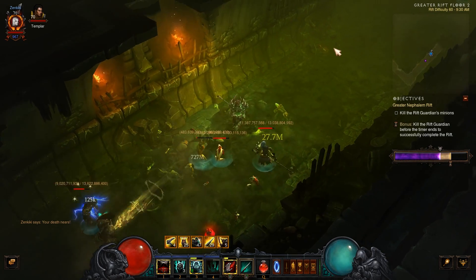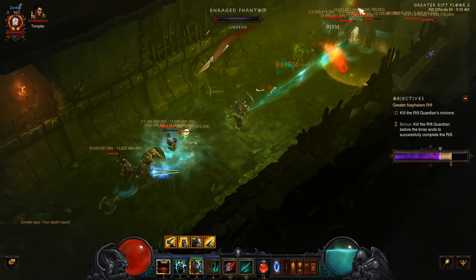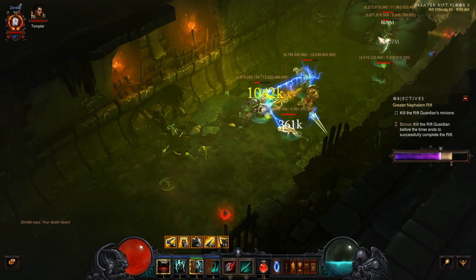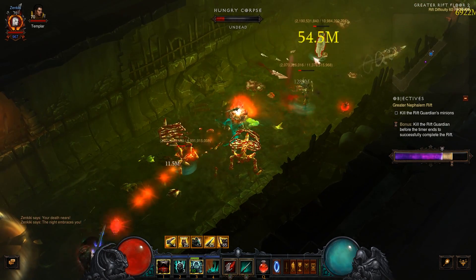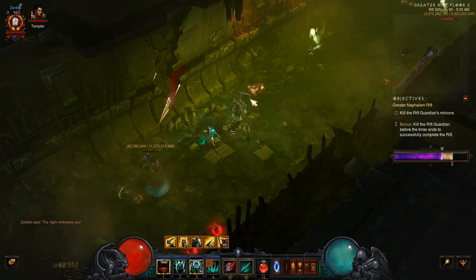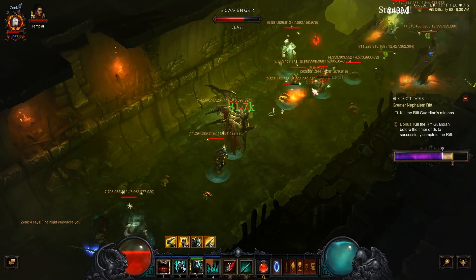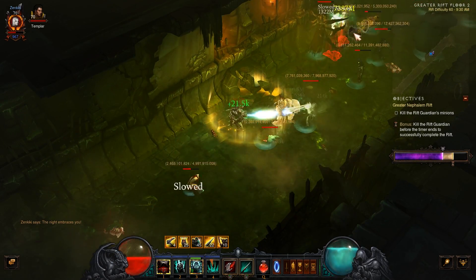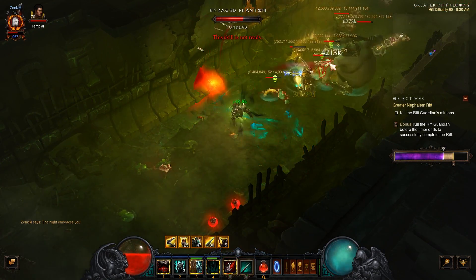I've tried Dainty's Binding in combination with Unity, even using Compass Rose and Traveler's Pledge and stutter-stepping to keep that damage reduction up — with all of that it still doesn't feel like enough. There's also a new ring that gives damage reduction increased by roughly 0.9% for every 1% life you're missing — so essentially 1% damage reduction per 1% life missing. It's a cool item but it doesn't quite feel like enough; if it were 1.5% it might start getting there.